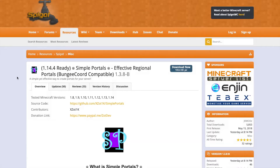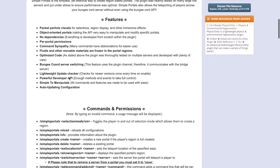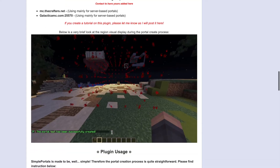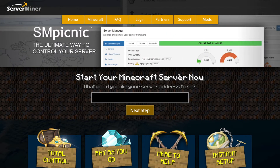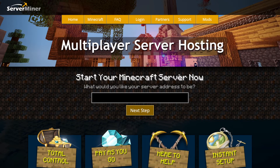Here we are on the Spigot page — as you can see, it's updated to the latest version of Minecraft 1.14.4. There are loads of different features, all the commands and permissions listed. If you need any help, you can contact the developer on Discord, email, or Spigot. If you want a server to host it on, check out serverminer.com for the best and cheapest hosting around. Check out other tutorials linked in the description — subscribe, like, comment, and I'll see you next time.